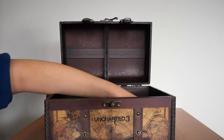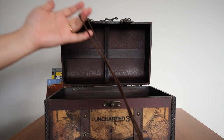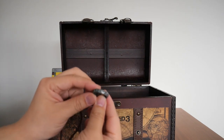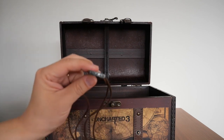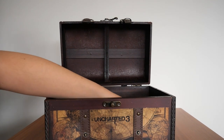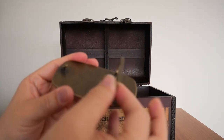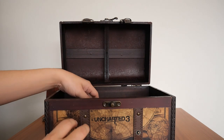You also get the ring with the necklace strap. If I unfurl this — there it is — it's basically a necklace and ring. I'm pretty sure this is Drake's ring, the one from in-game — just a replica. And we also get the belt buckle, which has a hook on it. Very nice.